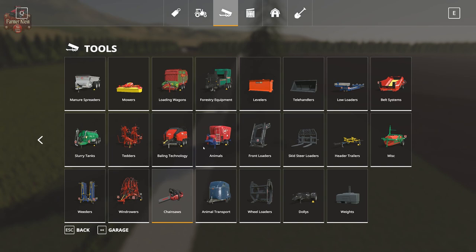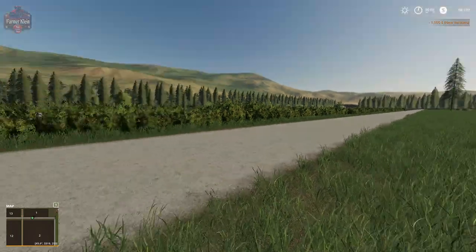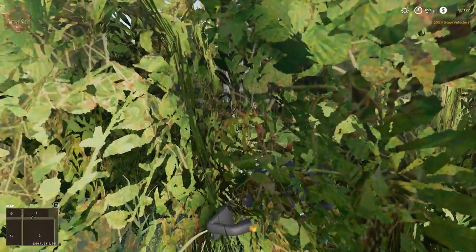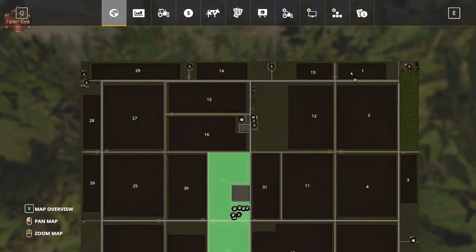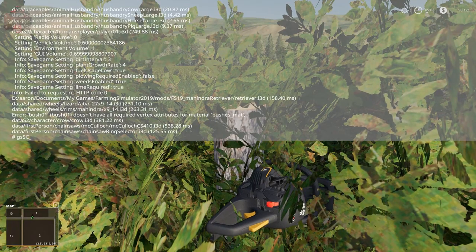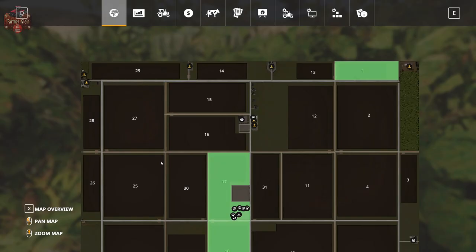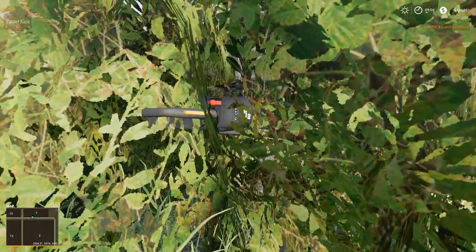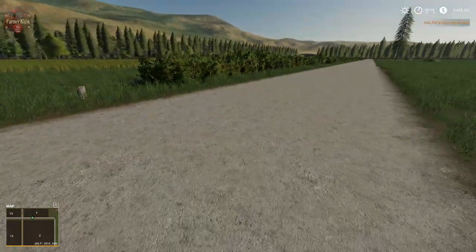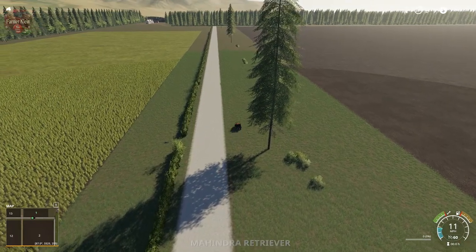You can indeed cut the hedges. You'll need to get a chainsaw out. Of course, you need access to the land first — there's a little hint for you. Get access to the land and then you can cut down the hedge. If the hedge is getting in your way or you want bigger access to the field, well, make your own.